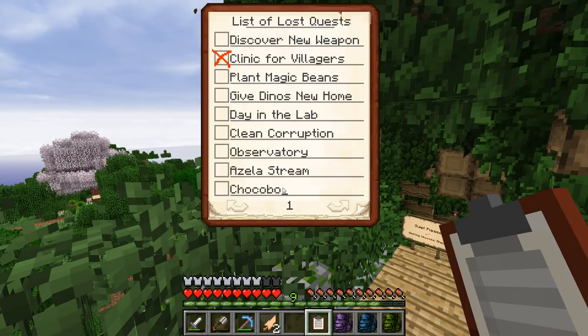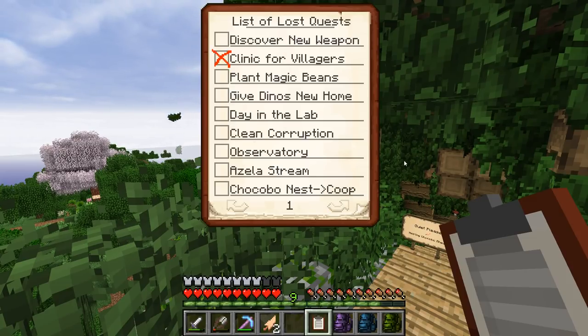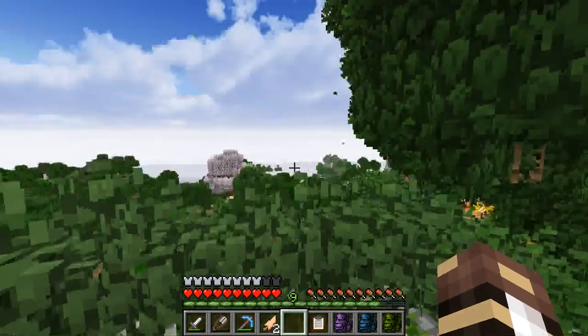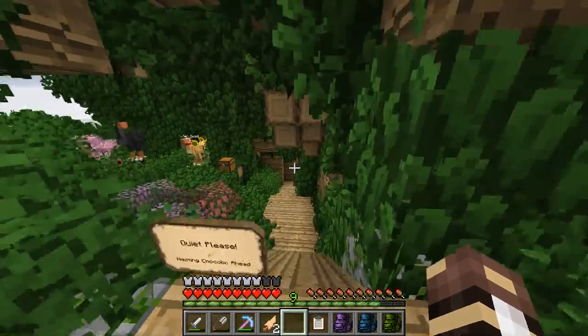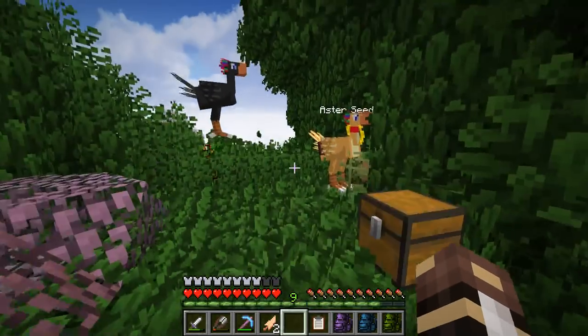The Chocobo nest — and now we need a coop. I need to make a coop for my Chocobo. I guess I also need to still make a chicken coop. Oh my gosh, we have so much to do! I haven't even finished building the clinic for the villagers — I got sidetracked from that by a cathedral! But I guess there's only one way forward from here, and that is rounding up all of the Chocobos.